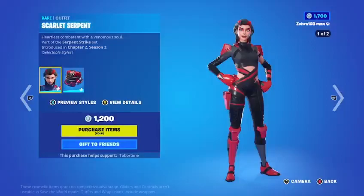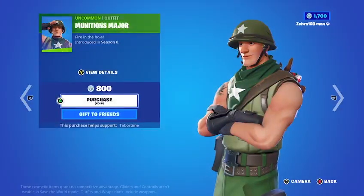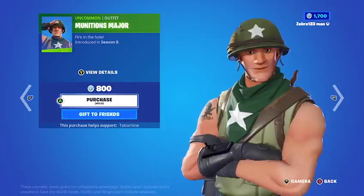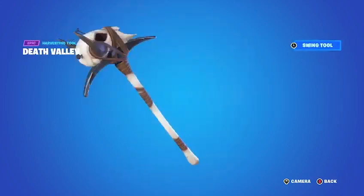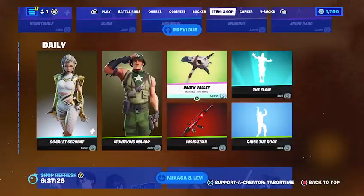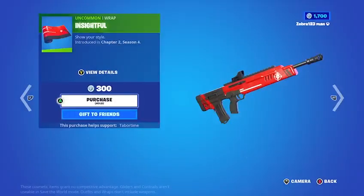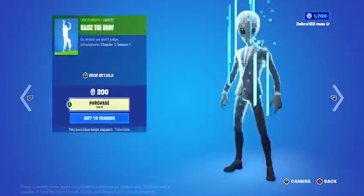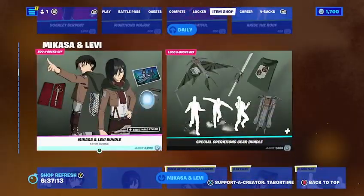There's the Scarlet Serpent with the Double Fang back bling, and the Munitions Major skin — I remember when this came out while I was playing Fortnite. The Death Valley pickaxe is pretty cool, reminds me of something from Texas Chainsaw. The Flow wrap is there too but I can't play the music because it would be copyrighted. There's also an Insightful wrap and the Raise the Roof emote.